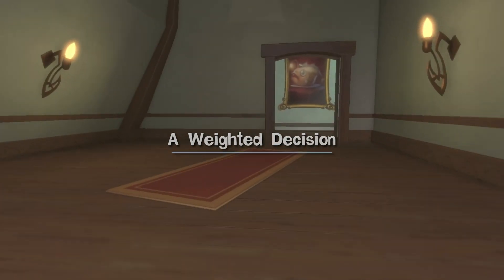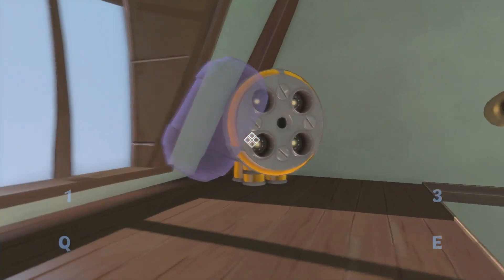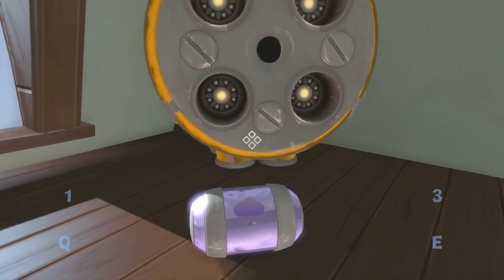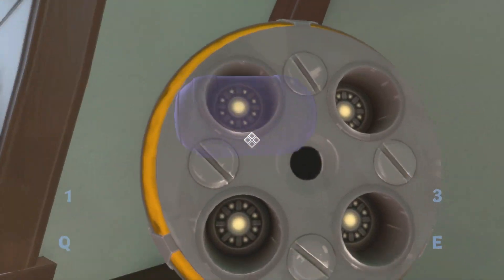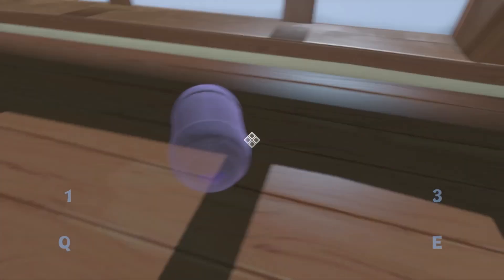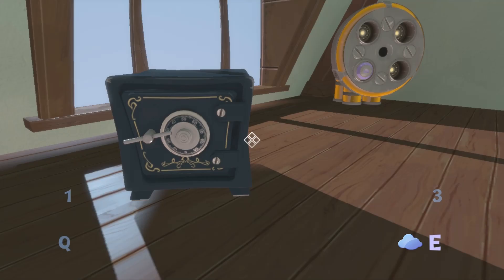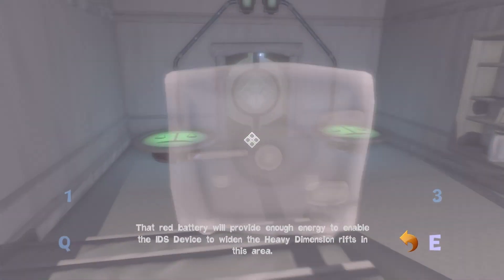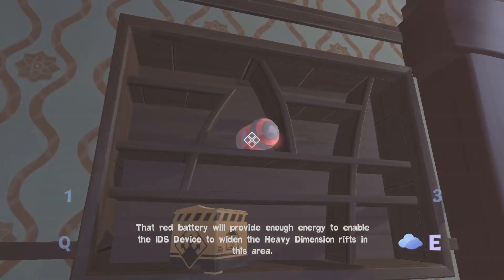A weighted decision. So you're probably going to need this doohickey in here. Why do they have four slots on these things, I wonder? Why can't I put it back in, either? Why are you being annoying? Do I have to pick it up this way? Yep, I do. I guess I must have the four so that I can control the four different weight things. The battery will provide enough energy to enable the ITS device to widen the heavy dimension rifts in this area.